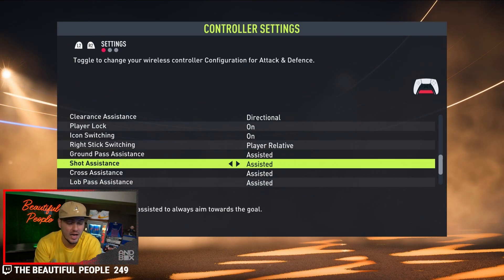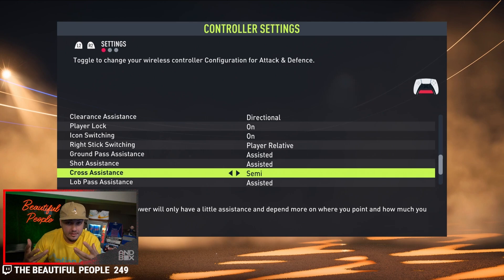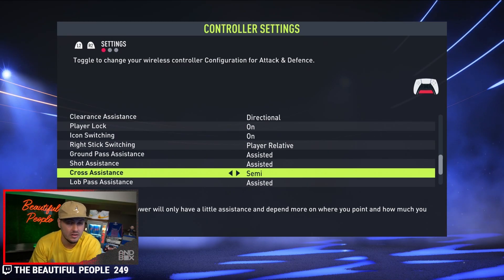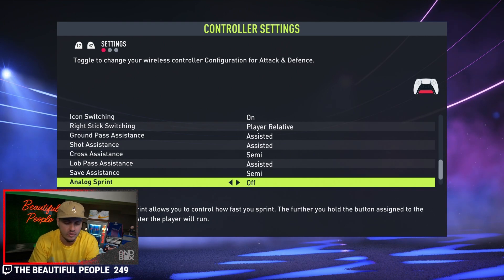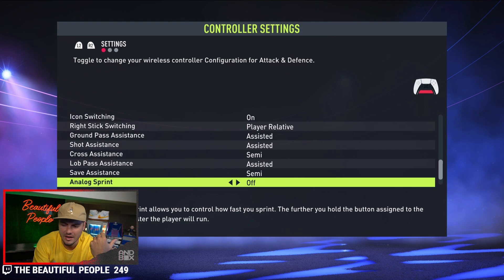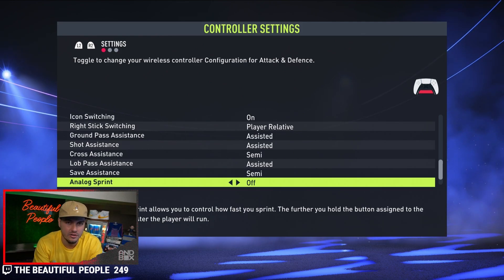Ground pass as it is. Shot assistance — this is the one I shift. I've always preferred crossing on semi. It doesn't mean you get no help, but I feel I can aim it a little more. It used to be that the default was semi-assisted, not standard assisted — I'm stressing that because if you've played FIFA for multiple years, you might not have even noticed that changed. Lob pass assisted, save semi, analog sprint — I turned this off. It deals with the sprint button giving more of a jolt the harder you hold it down, but it's not going to make or break your gameplay on or off.